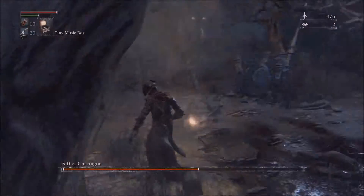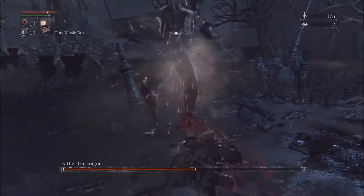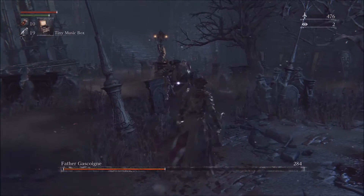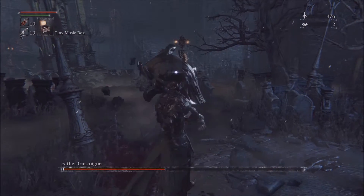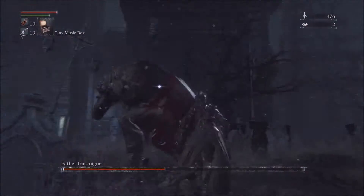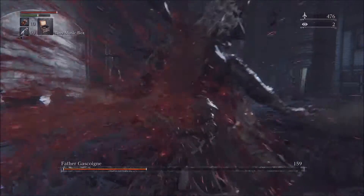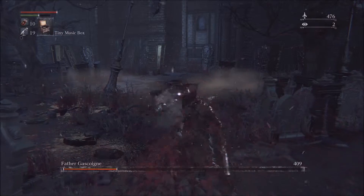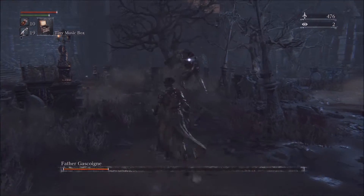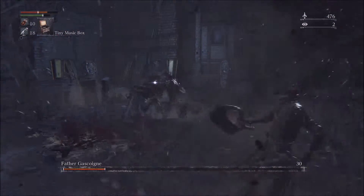In the second phase, the tiny music box only works once on him, so after that it's not going to work anymore. I recommend just parrying him — it's the easiest way to beat him. But if you do successfully stun him with the music box, get behind him and do a charged attack, which will open him up for a visceral attack once again. The reason I don't like using the tiny music box against him is because there's a lot of delay, and when he hits you it does about half your health, and you end up rushing to heal — and when you're rushing to heal, he can end up killing you.